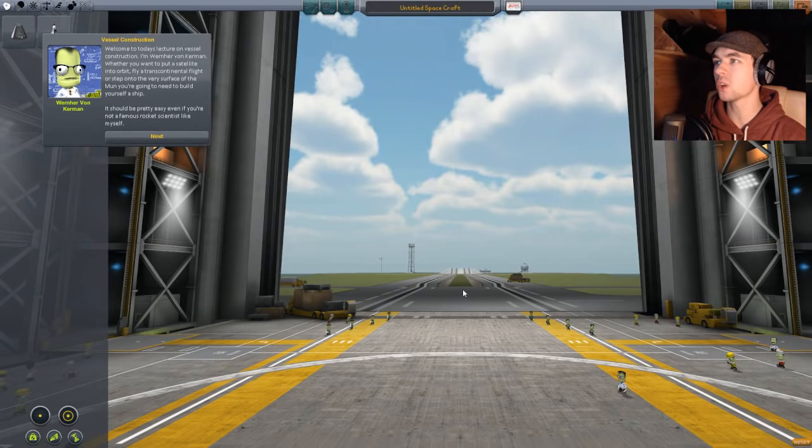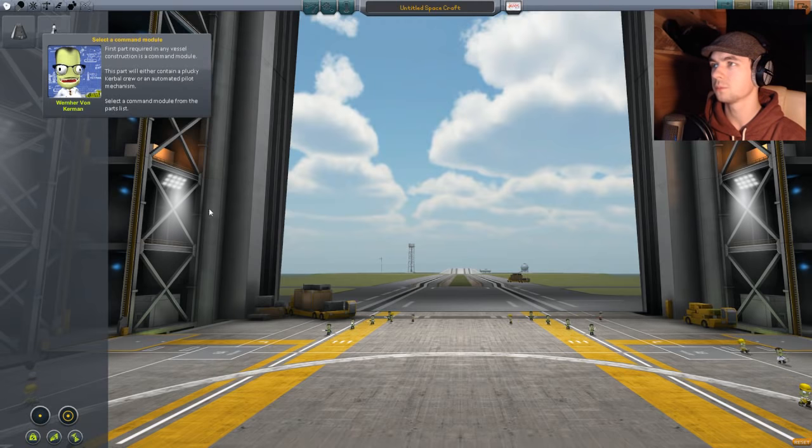Construction Basics — here we go. Welcome, today's lecture on vessel construction. I'm Werner von Kerman. Whether you want to put a satellite into orbit, fly a transcontinental flight, or step onto the very surface of the moon, you're going to need to build yourself a ship. It should be pretty easy even if you're not a famous rocket scientist like myself.